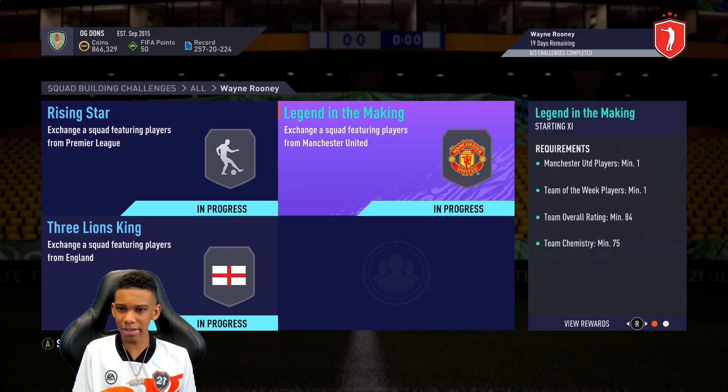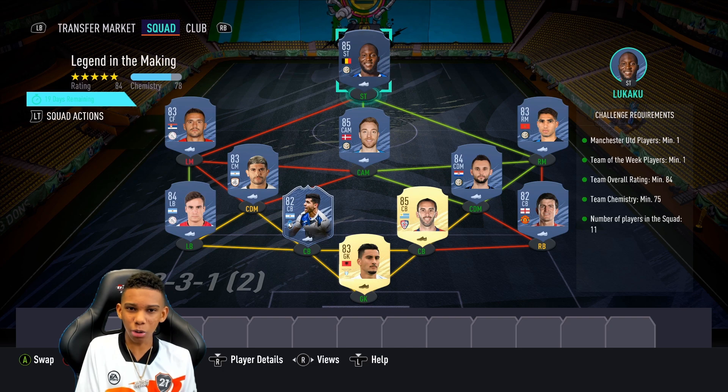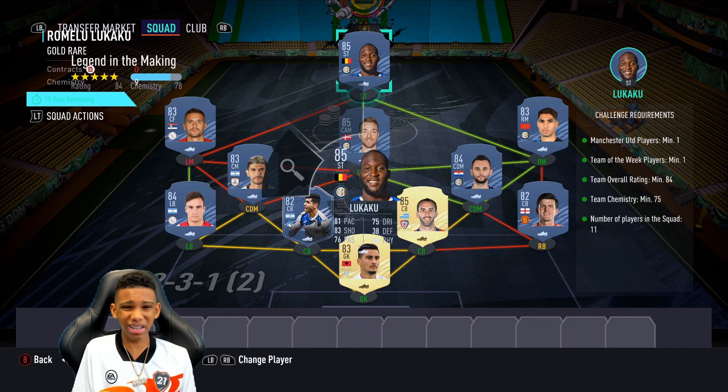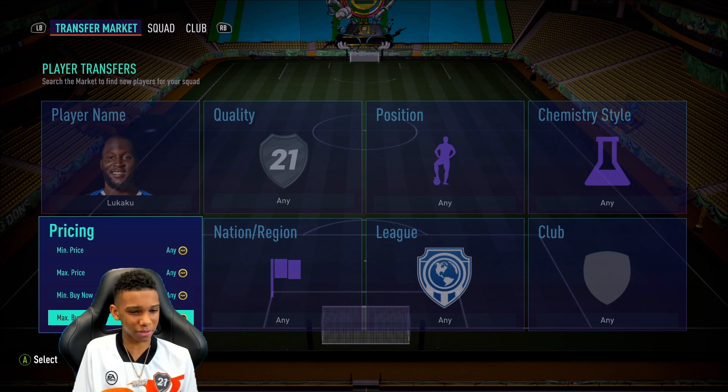Next we've got the Legend in the Making SBC, where you need one Man United player, one Team of the Week player - the overall team rating has to be 84 and 75 chemistry. So we've got to get Lukaku first. He's going for 19k - on a normal day I genuinely wouldn't pay this price.